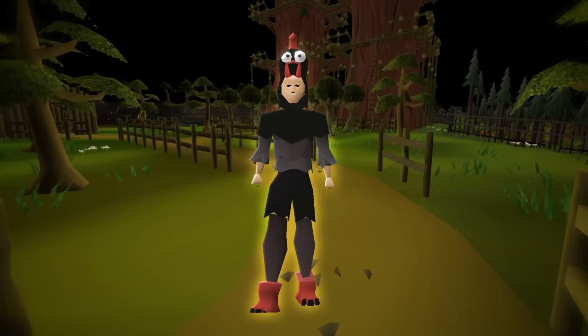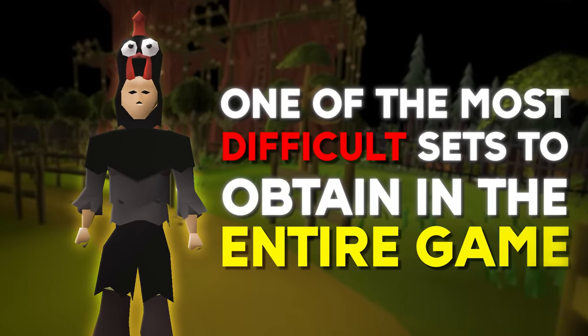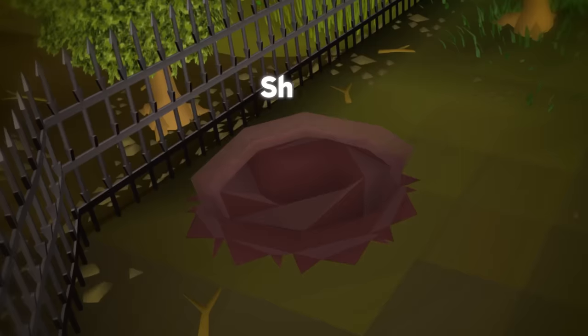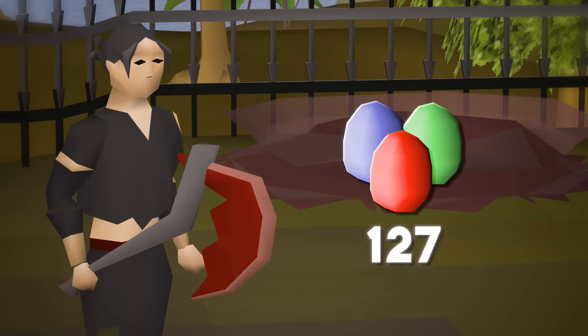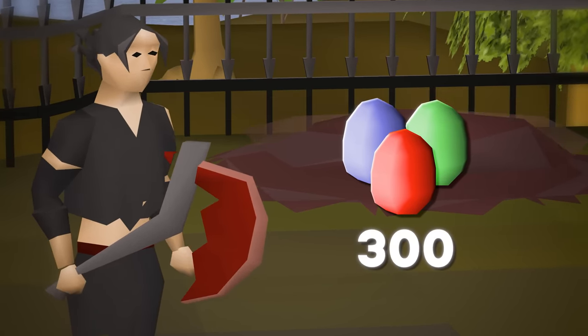This is the Evil Chicken outfit, one of the most difficult sets to obtain in the entire game. Each piece has a 1 in 1200 chance to be received when offering a bird egg at the nest altar in the woodcutting guild, making it overall 1 in 300 to loot any piece. So in this episode we are going to collect 300 of these eggs in hopes of looting any of these pieces.